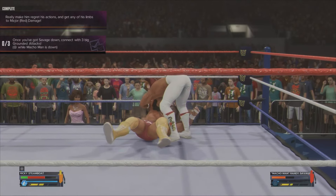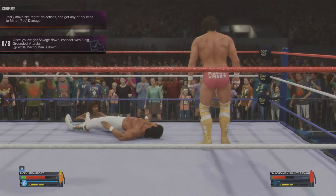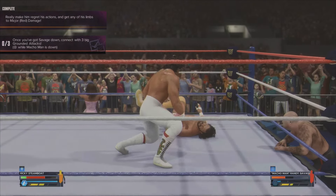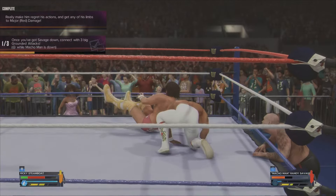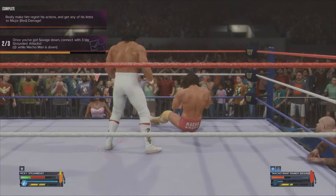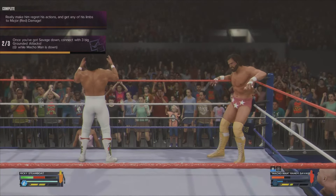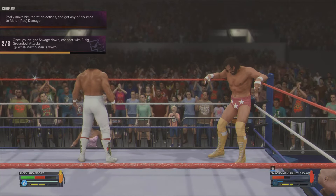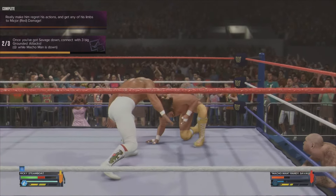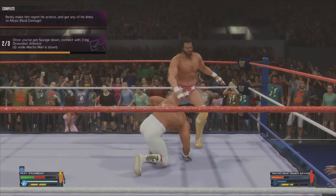The next objective is three ground attacks: while he's on the ground, press X and that will hit a grounded attack. He has to actually be flat on the ground, otherwise it doesn't count — if you see him sitting up, hits there won't count. Use a running attack to get him down, then press X. He did a possum pin on me which was annoying. Elizabeth was causing interference again, but we managed to get him back down to the ground.